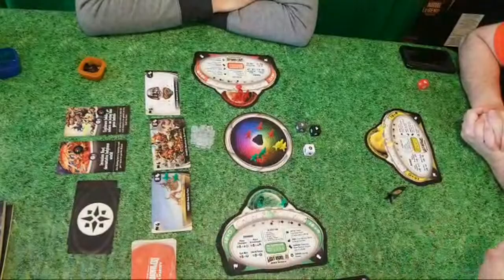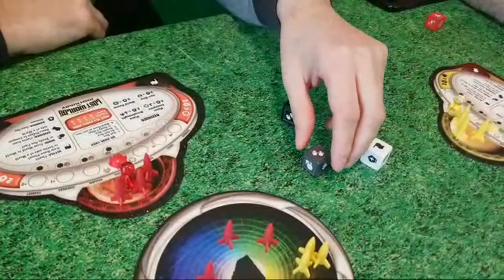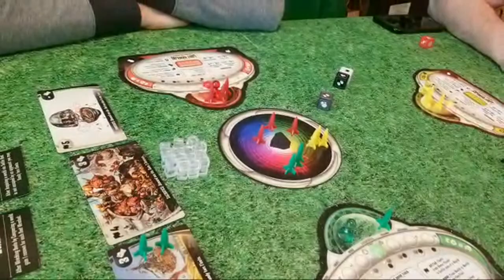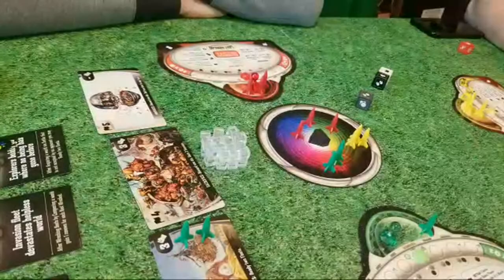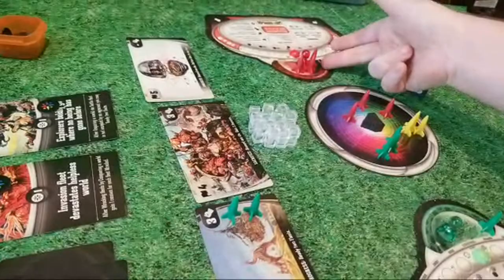Now it goes over to you, Rob. Roll all three dice and we'll see what you get. A conquer, a settle, and two move. The move icon means you have two movement, which is sort of a free action — you're not locked into settle or conquer yet. For each move icon, the player may choose to either ready one fleet or move one fleet from a world to any settle or conquer side of any world in play.